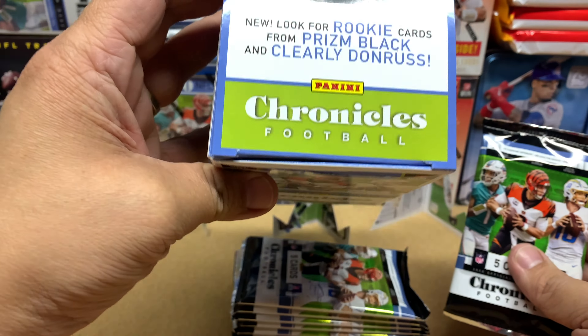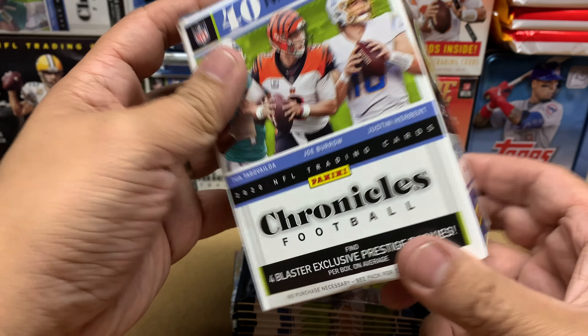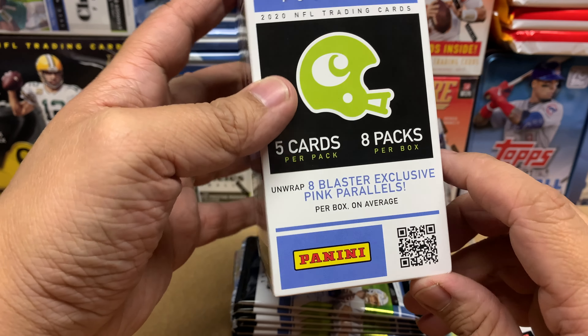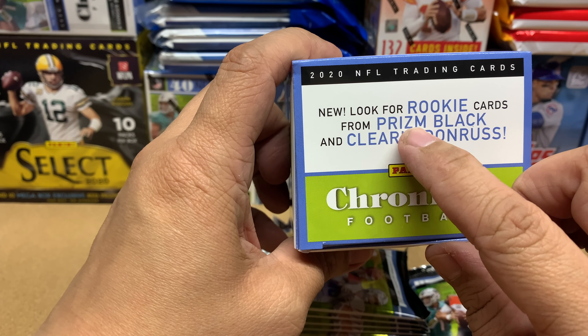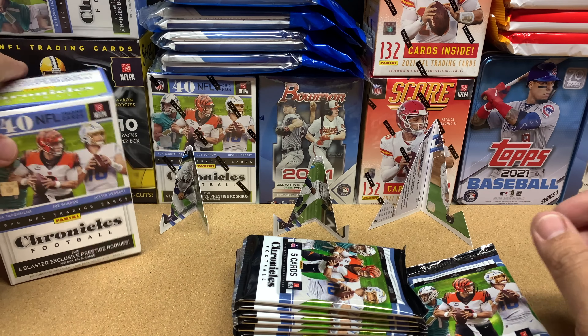In these boxes you get four Prestige rookies on average, eight pink exclusive parallels on average, eight packs with five cards per pack, and you also get either a Prism Black or a Clearly Donruss Russell Key card. Let's start opening packs.